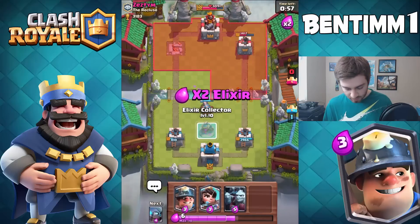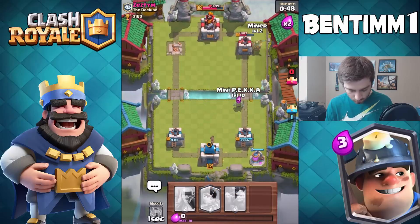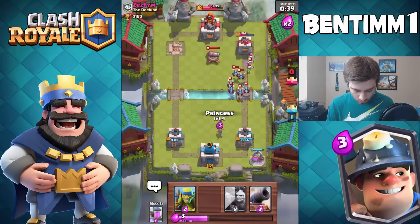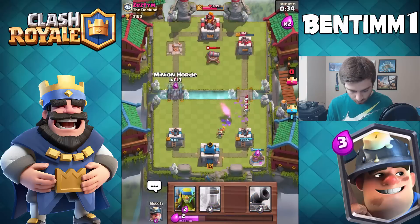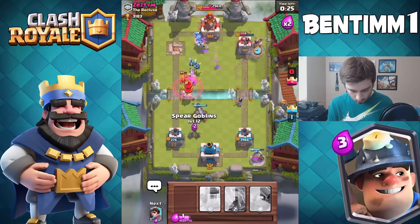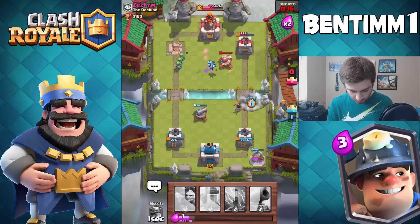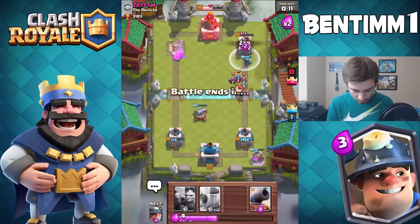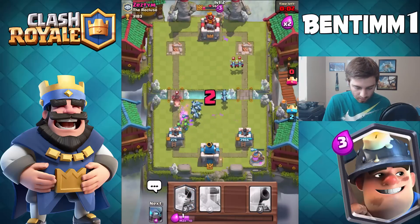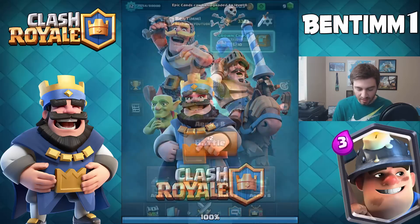Cannon to take out the Princess, Elixir Collector over here. If he wants the lightning spell, that's cool — we can follow up with a push of our own. Drop our Princess. Mini Pekka keeping the pressure on. He's going to drop something — we'll zap whatever it is. My Pekka's going to take the tower. Drop a Minion Horde in the back. Can't really go for the three-crown — we just misplayed a lot. That was a terrible last match.